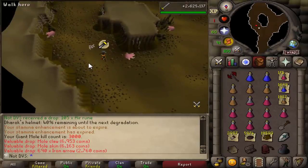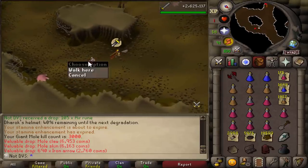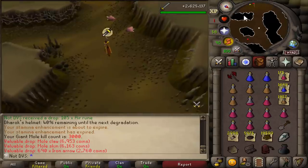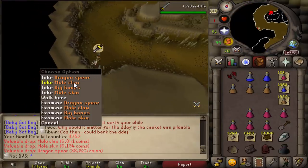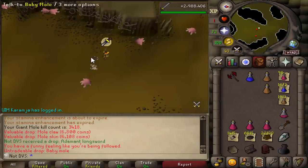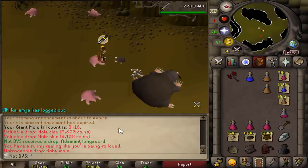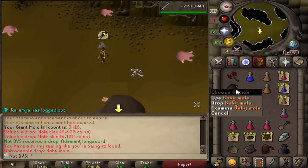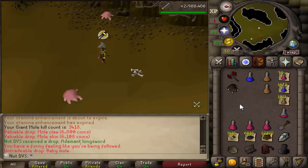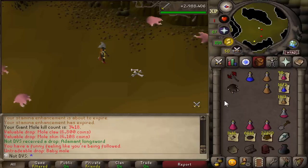3,000 mole kills — this is where I stopped on my Hardcore Iron Man and also the drop rate for the mole pet, which sadly I haven't gotten yet. I do have 700 more kills to go so there's still a chance. I just got a dragon spear — 1 in 10,000 drop rate on the wiki, pretty cool but not useful. Since I play at super weird hours and can't always use my mic, I couldn't record my reaction — but I got the baby mole at 3,418 kills. I was honestly starting to think I was cursed on this account. I think it might actually be my first pet.